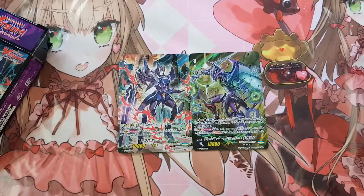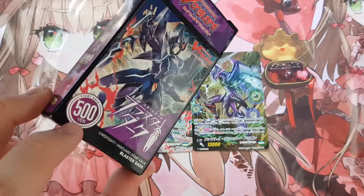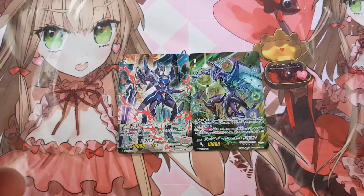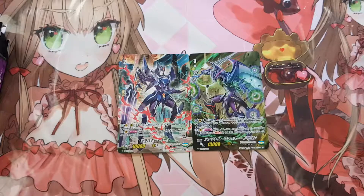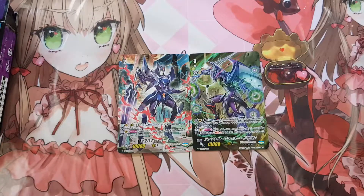This deck is a very good entry point — it's only 500 yen, so it's actually very cheap to get into Shadow Paladin and start playing. Next week we will be unboxing BT06, which will feature Blaster Dark and other clans. Thank you for watching — like the video if you liked it, subscribe, and comment below if you have anything to say. See you in the next episode of Unboxing Saturdays!